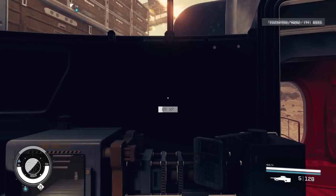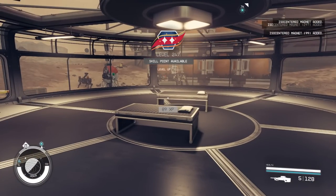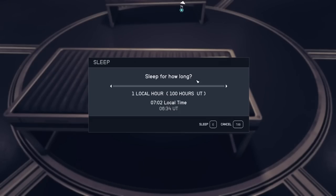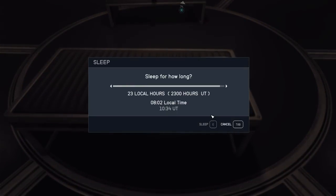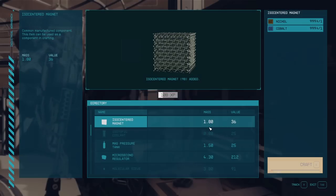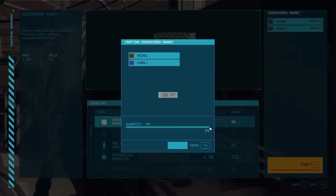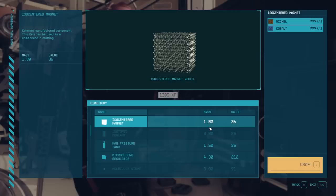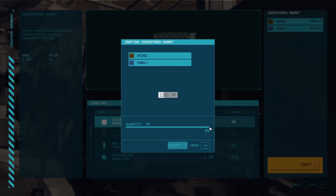That literally took me four minutes of solid spam clicking to get through all of that cobalt and nickel. It's time to sleep to refresh our storages — we can do this as many times as we want. It's totally filled up, so might as well do it again for another four minutes of endless spam clicking, getting a bunch of experience as well as a bunch of these magnets we can sell for boatloads of money.